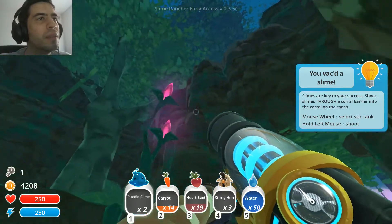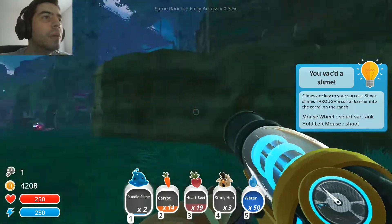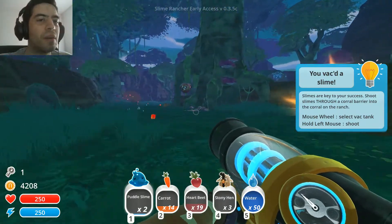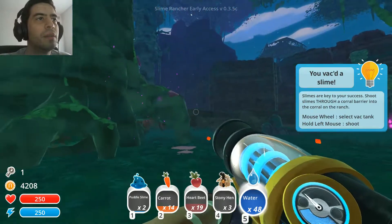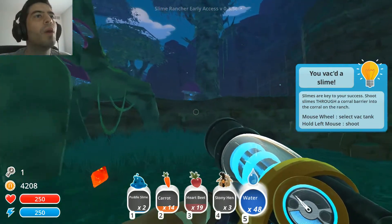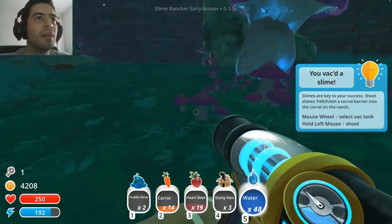Especially with those pink glowing flowers that look like they're ready to eat you. There's the Tars. Don't worry, Slimes, I'll save you. And I hear exploding — it's the Boom Slimes. They got a new sound effect. That's kind of cool.